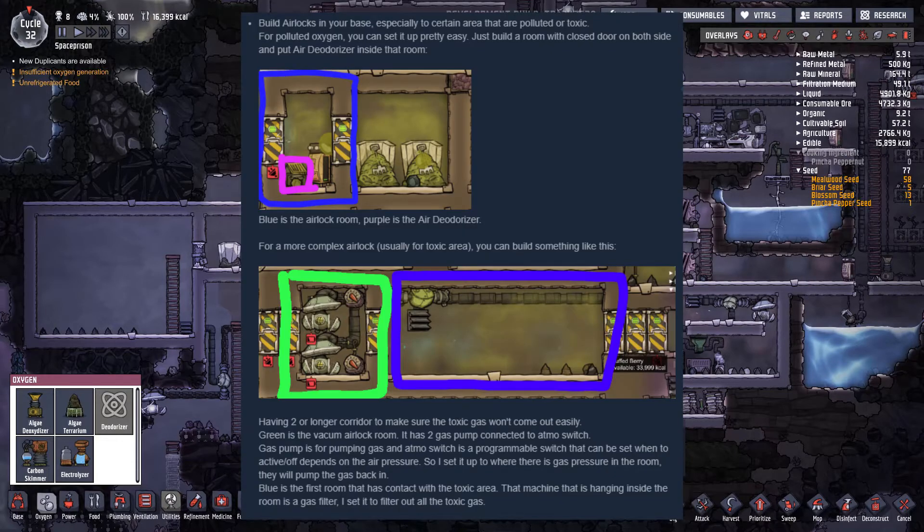Build airlocks in your base, especially to certain areas that are polluted or toxic. For polluted oxygen you can set it up pretty easy. Just build a room with a closed door on both sides and put an air deodorizer inside that room.